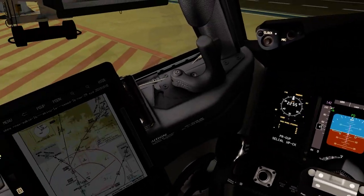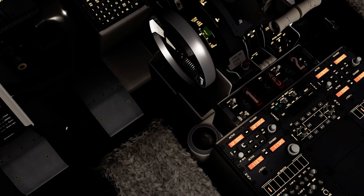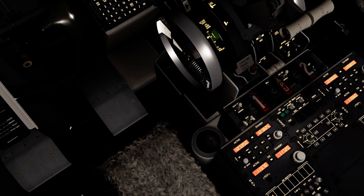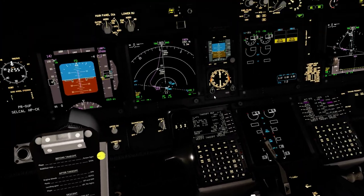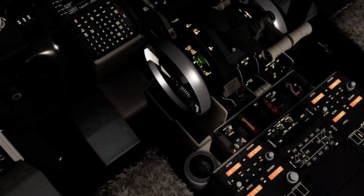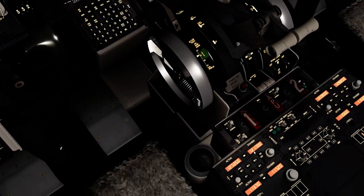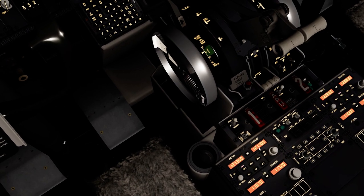Vou pedir autorização pra saída. 121.5044, KAM 4680. Tom 4680, readback correct. Ground GLF 2751, request start up and pushback. Vou confirmar qualquer frequência. Ground GLF 2751, request start up and pushback. Golf Oscar Foxtrot 2751, contact ground 121.9010.